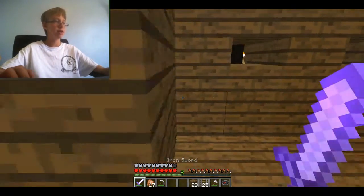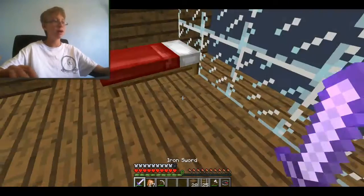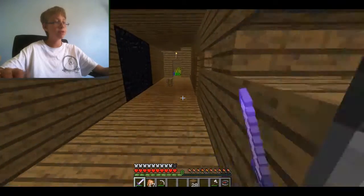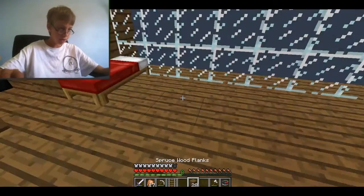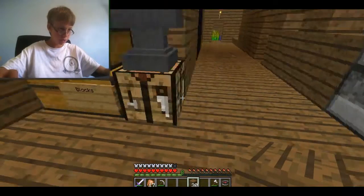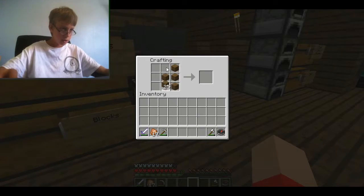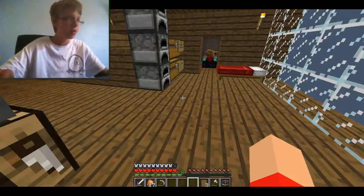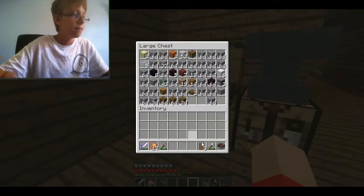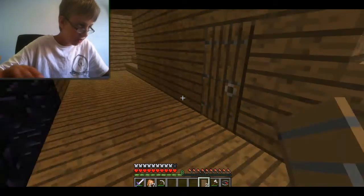I'm putting a slab there because baby zombies can in fact get in, and I'm also going to be putting in an iron door to make sure our babies don't get hurt — that's why I call them my babies. We're putting in spruce doors because it looks cool. There you go, that's our villager room now.